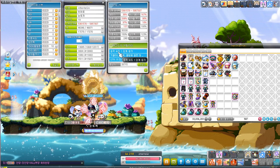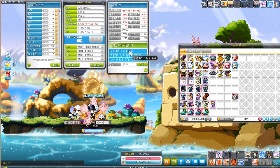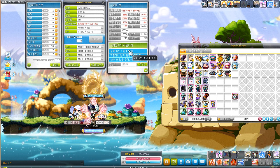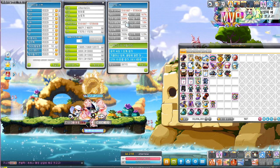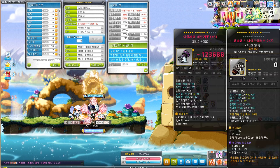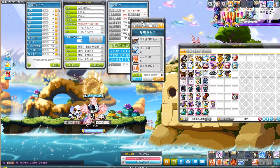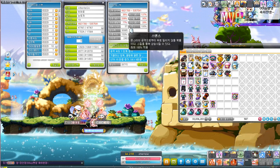Something else I wanted to talk about — I finally got the Attack Speed ability. I spent so much mesos on Mu Lung Dojo honors trying to get it — it was ridiculous — but I finally got it. My critical chance is at 67%, and with the Sharp Eyes buff and Sharp Bike glove it goes up to 77%.